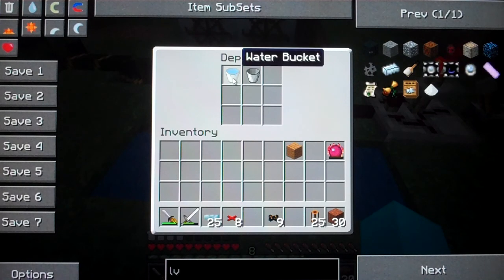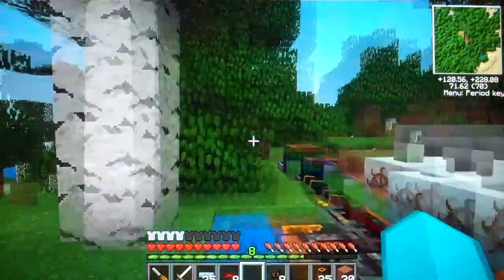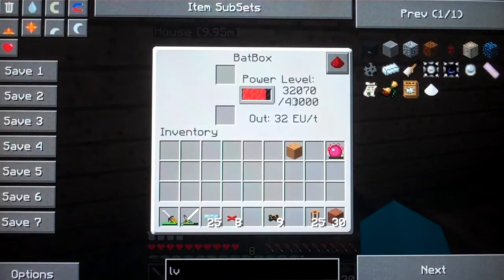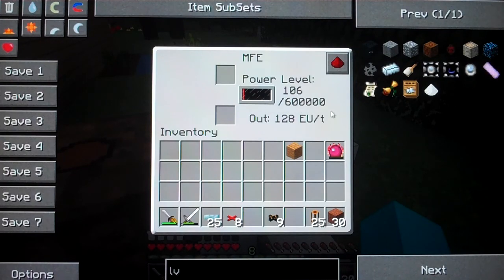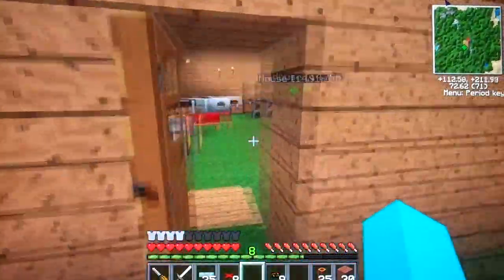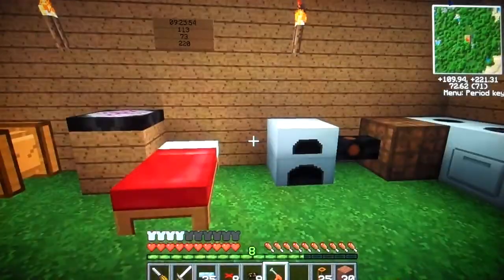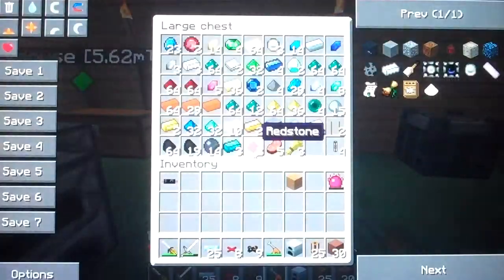Now this is working spot on. All the water buckets are getting sucked out, deployer's working as it should. You can see and hear everything is working absolutely spot on, filling up this MFE which in turn is going through to the bat box. The bat box will then get full, the power will then start charging up this MFE which holds 600,000 energy units. So finally we've got our renewable energy on the go. I can relax now. I can actually take my generator down because I don't need that anymore.